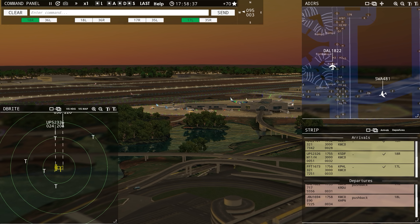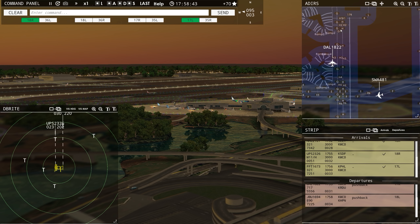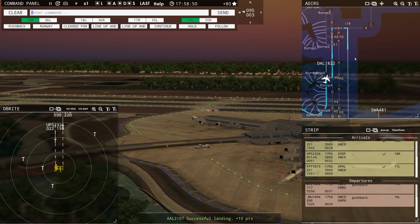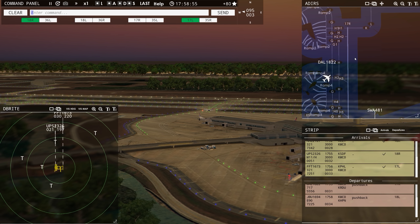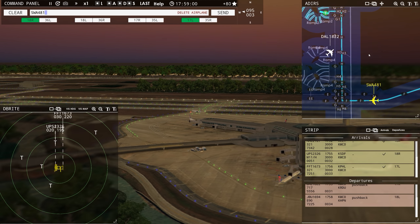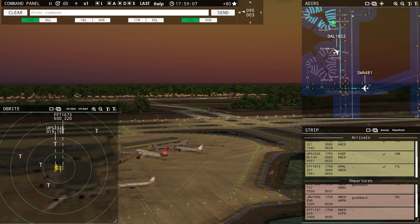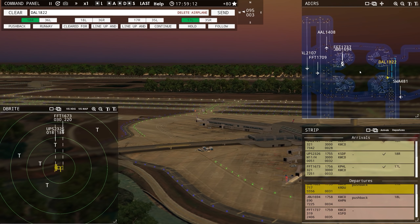I'm thinking we should have our departures going out on Golf and Southwest on Hotel. Let's do it — Delta 1822, runway 17 right, taxi via Hotel Kilo. Southwest 481, taxi to ramp via Foxtrot Golf. Ground, JetBlue — that makes more sense. That way he can be out here and they don't have to worry about crossing in front of each other. Frontier flight 1737 requesting push and start — we've already got somebody else ready to go.